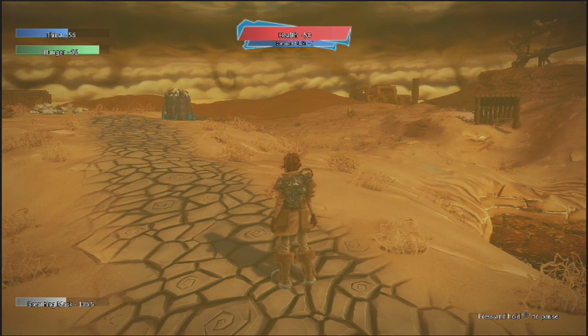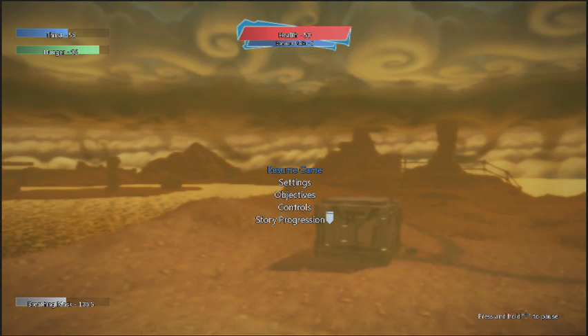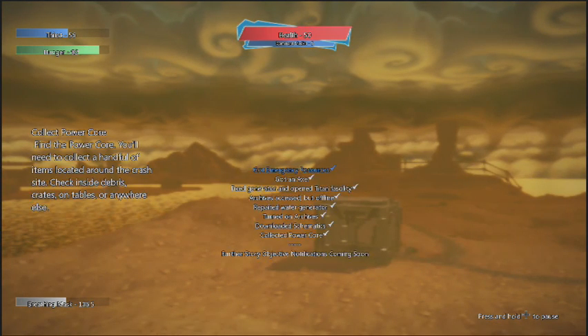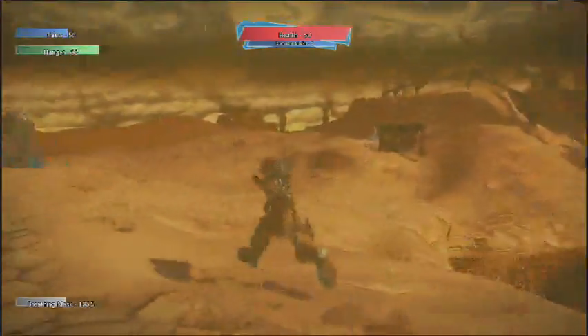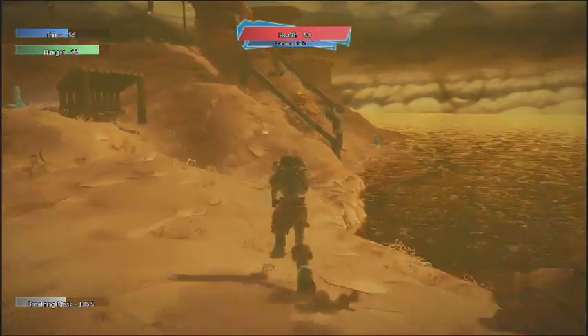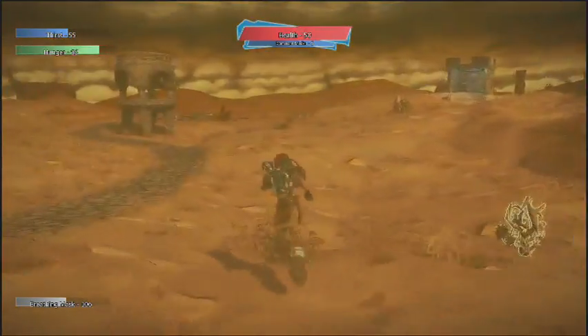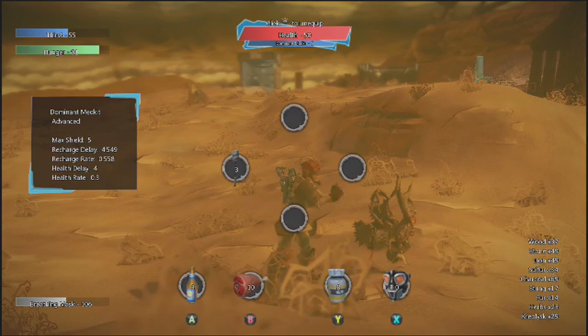Alright, so we've got the core. Let's take a look at our story objectives again. Story progression — collected the core. And this is that wonderful spot where I ran out of time, so from here on we just have to kind of figure it out. Anyways, we've got our trusty objective arrow. Let's follow the path — actually, let's pick up more stuff. Look at that, I'm starting to actually get a significant amount of resources.